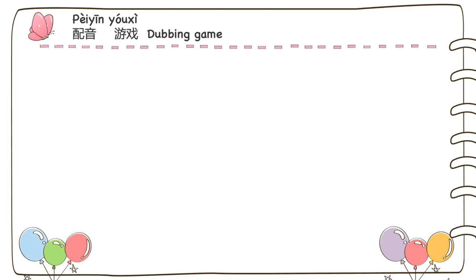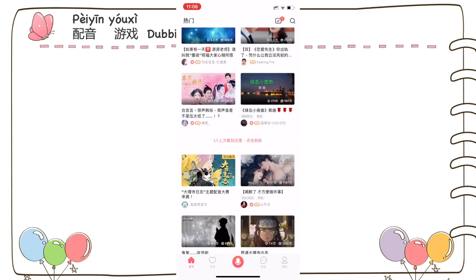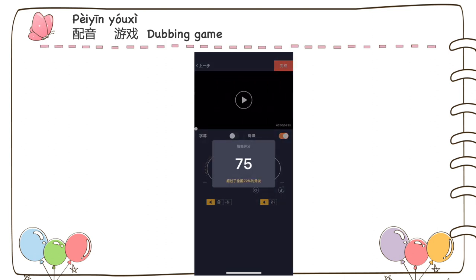The next game is a dubbing game. I recommend you do it on the app 配音秀. This video is not sponsored by the app, but I found it a really good app for dubbing short scenes from movies, animations, or comedy clips. You can upload your dubbing works or watch other people's works. Dubbing is a good way to practice copying how a native Chinese speaker speaks.